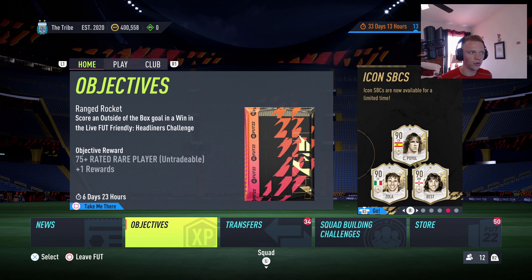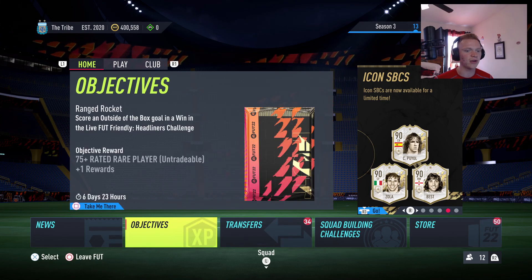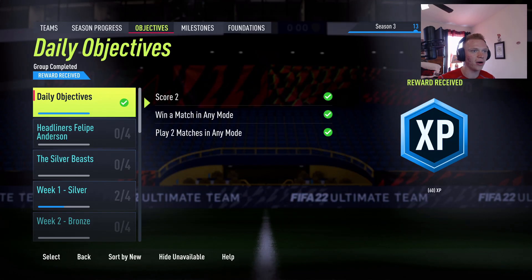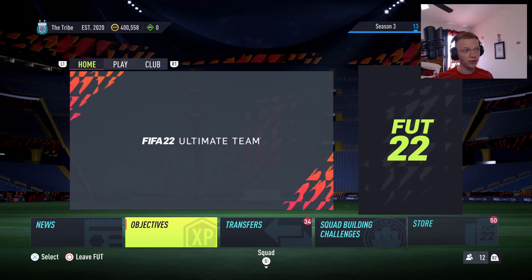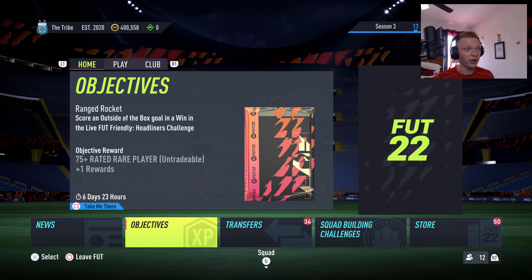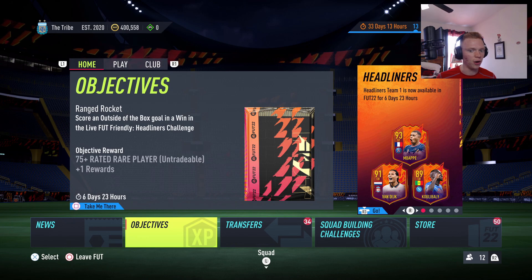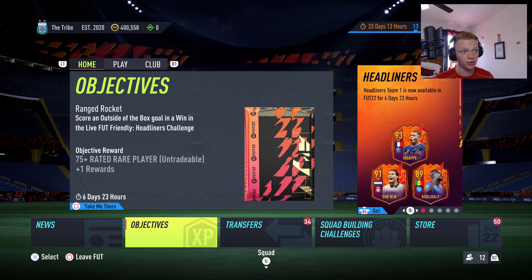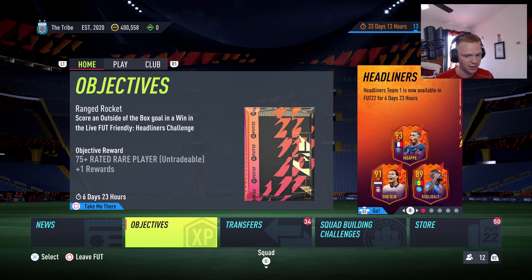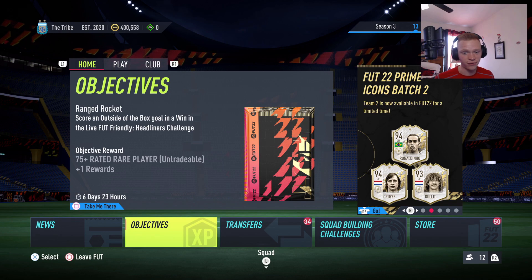Headliners is a very underrated promo — these are cards that can very easily get upgrades from their team winning and players getting Team of the Weeks. The reason these players are headliners is because they've already been performing well this season. Players like Nkunku already have tons of special cards, so the odds of them getting more upgrades is pretty high. Someone like Luis Diaz has some Team of the Weeks as well. That is the Headliners promo, day one of content.